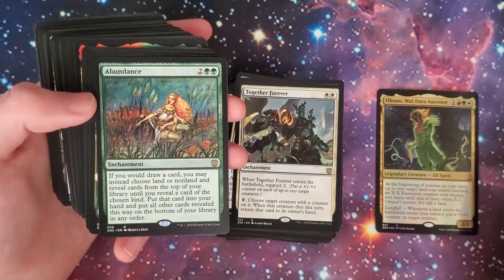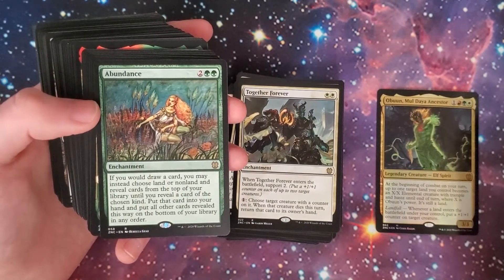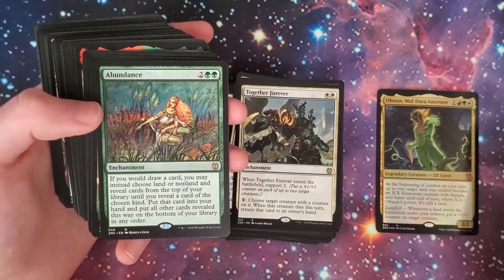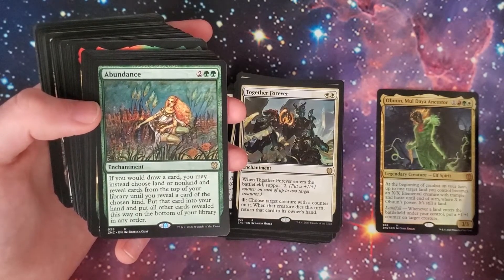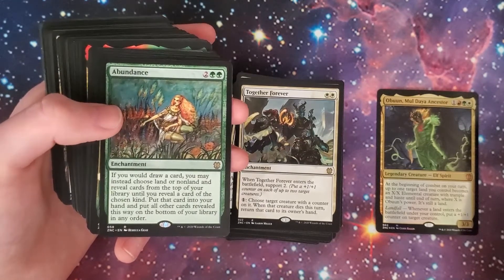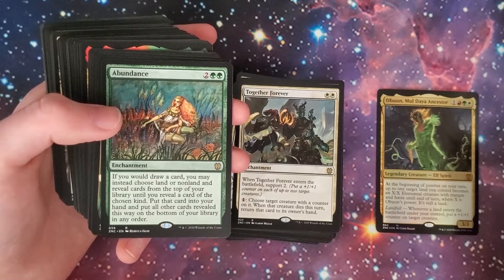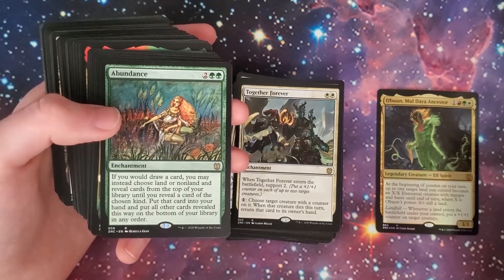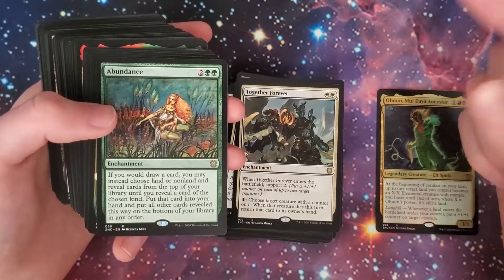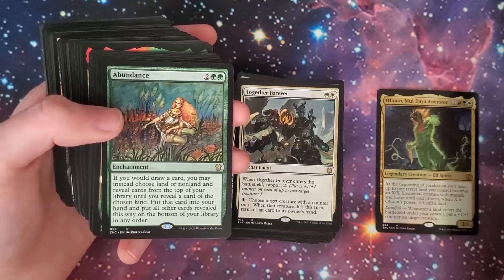Abundance: if you would draw a card, you may instead choose land or non-land and reveal cards from the top of your library until you reveal a card of the chosen kind. Put that card into your hand and put all other revealed cards on the bottom of your library in any order. If you're getting some landfall combos going, this is a real good opportunity to pull that extra land and trigger another landfall.